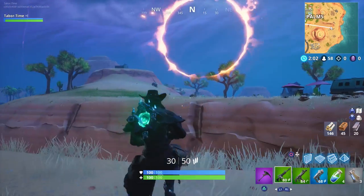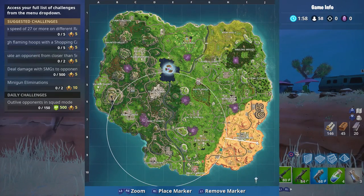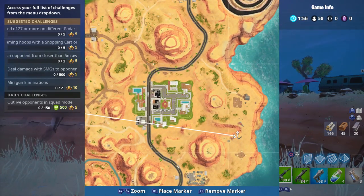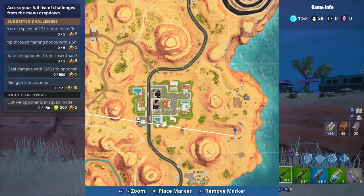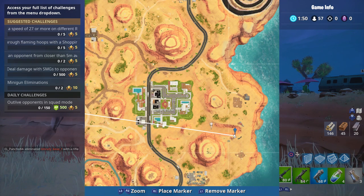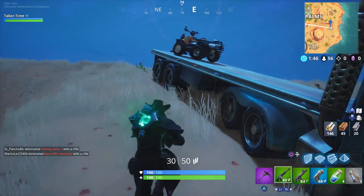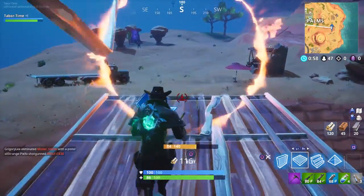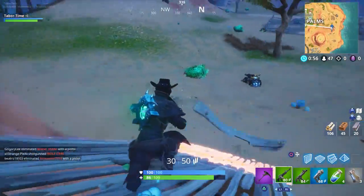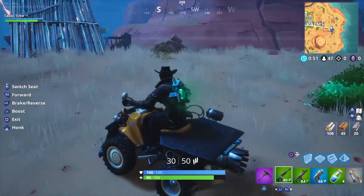The first flaming hoop is found just beyond Paradise Palms, to the right of it near this little house — just southeast of Paradise Palms — and there's a vehicle right here. For this one you have to build yourself a little ramp. You can just build it right through it like that, and you don't even have to boost.